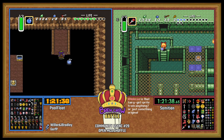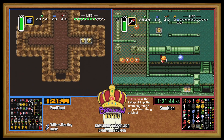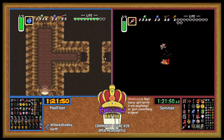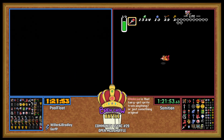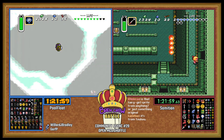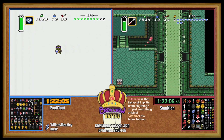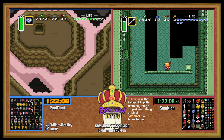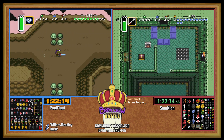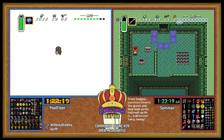Come on, you go to Hookshot Cave and then come back and finish Pod or do more Pod. Sam still has that fairy, I think. Nothing else here in Mire — we'll take on Vitreous.